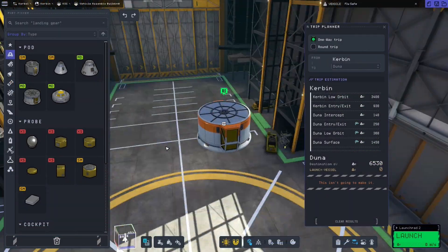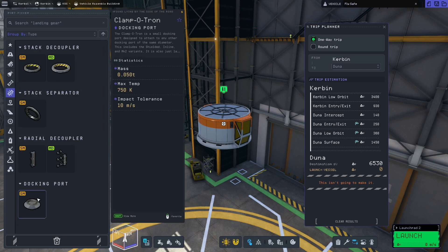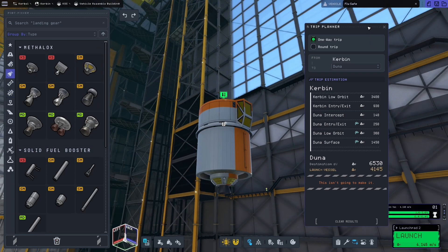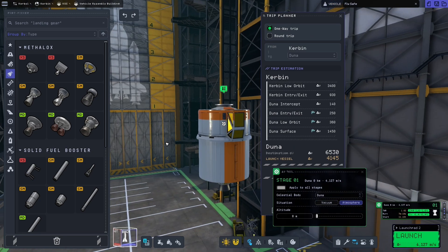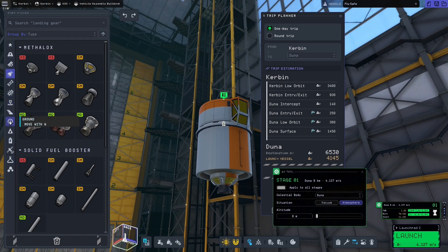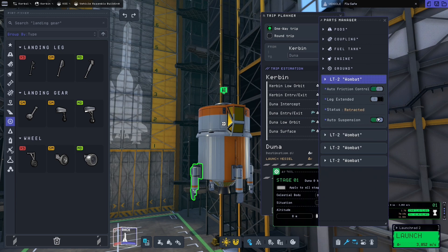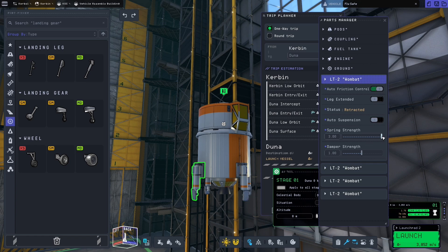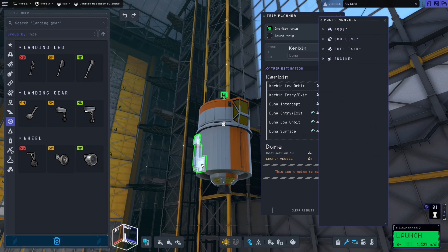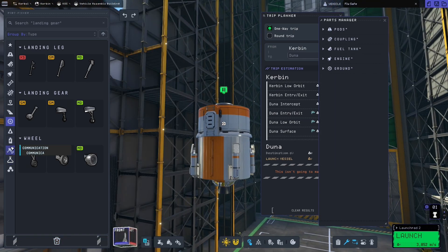Let me talk you through this Duna Rescue Mission build. The first thing we're working on here is the main mission stage. This stage is going to be responsible for landing on Duna, picking up Bill, and taking off from Duna to reach Duna orbit. We're going to check the numbers to make sure it has enough Delta V in the Duna environment and enough thrust to weight ratio. You can see it has about 1.7 thrust to weight ratio and more than 4,000 Delta V, which should be enough for descent and ascent since it's supposed to only take 1,800 each way.